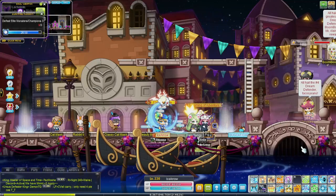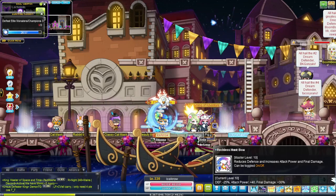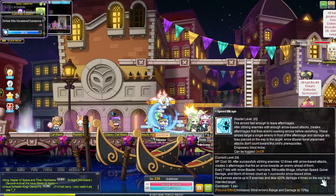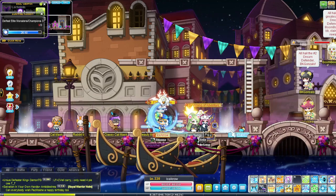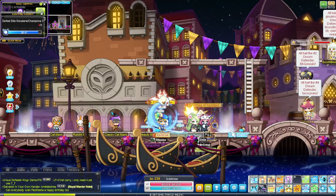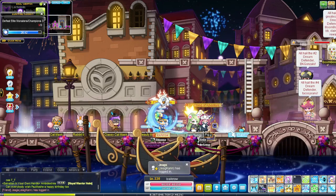Before I forget — the two passives Reckless Hunt and Speed Mirage are the two most important passives you want to have on. They are toggles, so make sure you always have these active when bossing or doing anything with this class.